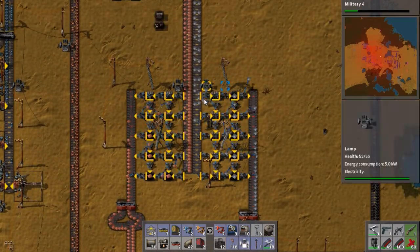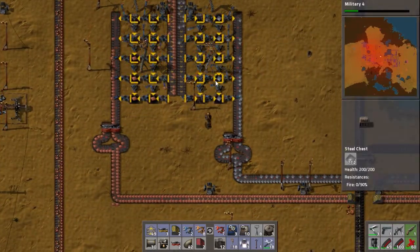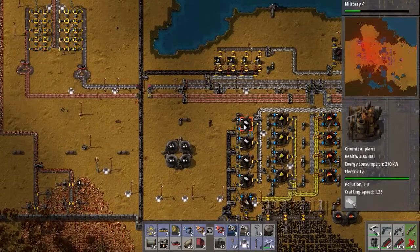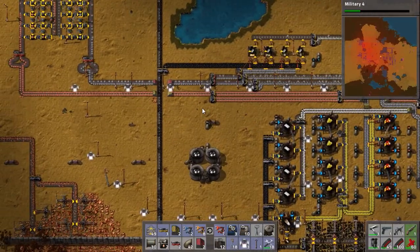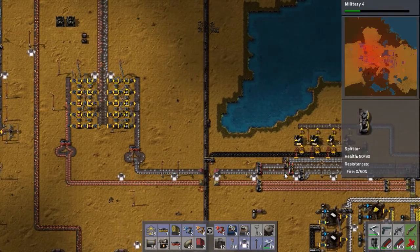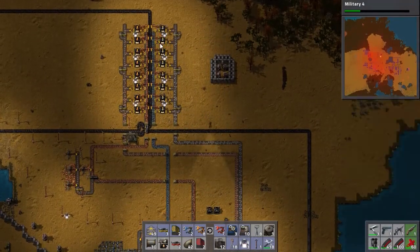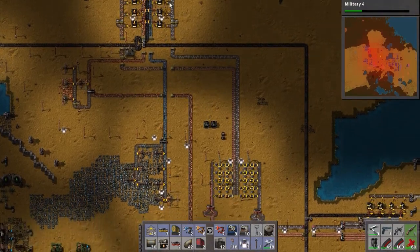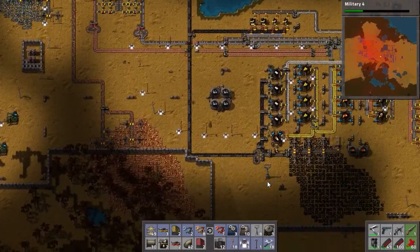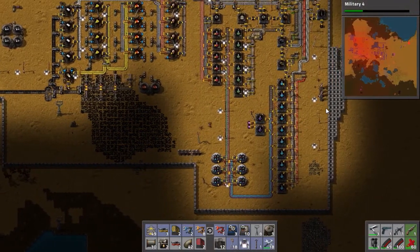This is actually quite a useful system. In times when we've got plenty of surplus resources, this is going to build up. And then if we have a situation where we run out like we did before, this is just going to buffer it until I get something sorted out. We had a bit of a problem with iron — setting this system up has meant a lot of our surplus iron is getting put on there, and I've just sped it up as well so it's getting fed through a bit quicker.